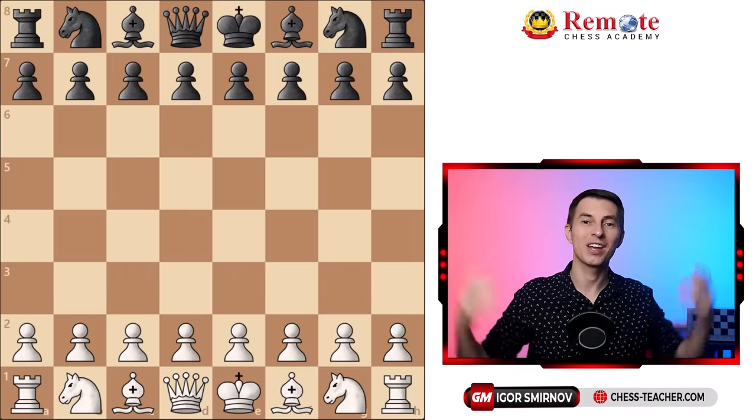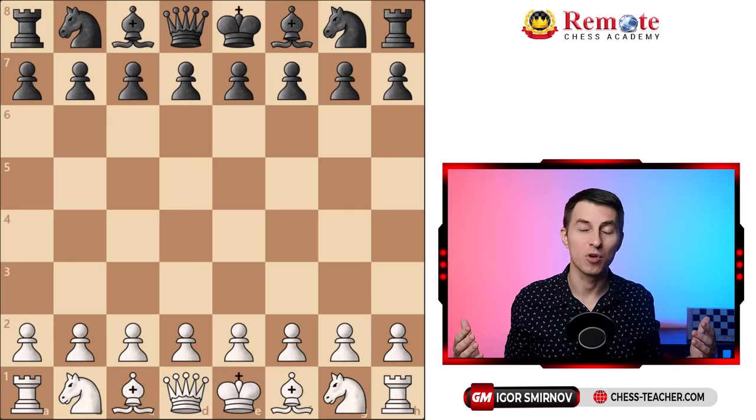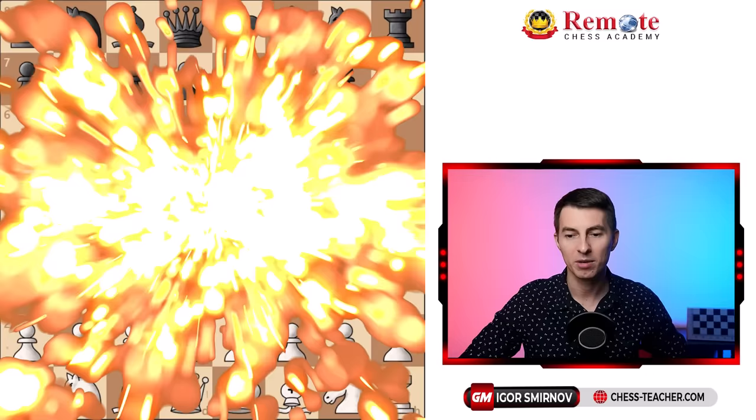Hey, what's up? Today we're going to cover the most effective opening trap of all. This is a trap that allows you to win the game in only six moves and it works across a lot of different popular openings with white and with black. I'm going to share with you how you can supercharge this opening trap so that it works even against strong players who are aware of the trap and you can still win. I'm talking about the Tennison Gambit, which occurs across different openings, so I'll show you initially just one way to get into it.